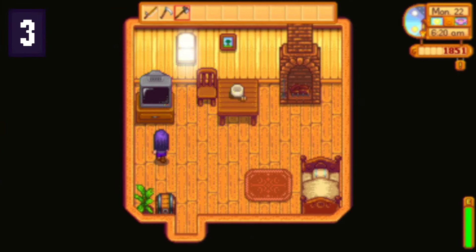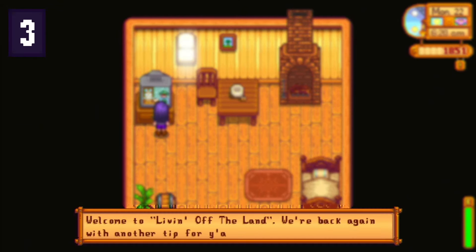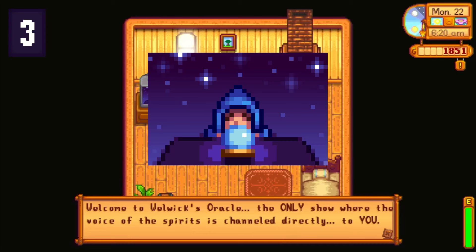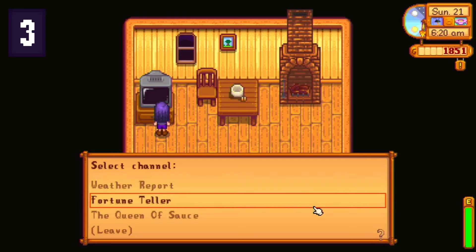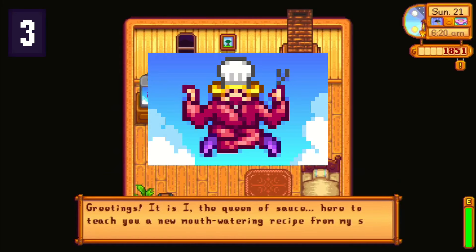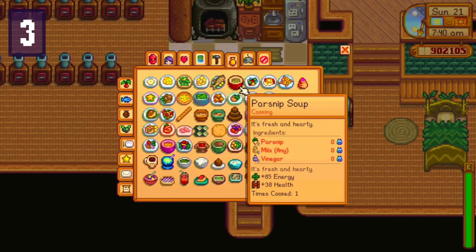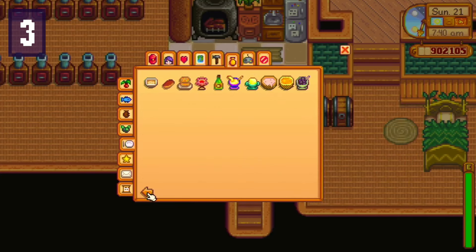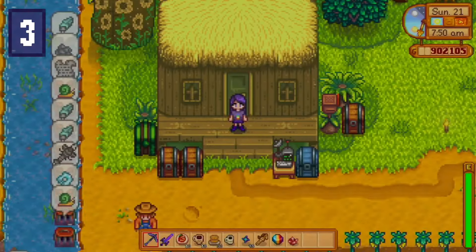Number three: do check on the TV, especially in year one. A lot of tips you'll find in the starting wiki are actually available on your in-game TV. You can also check your fortune, which tells you how lucky you're going to be that day — helpful when going through the mines. Also, if you're working towards 100% completion, checking your TV for the Queen of Sauce recipes is super important. One of the requirements is to cook every single recipe, and quite a lot of recipes are impossible to learn without watching the Queen of Sauce.